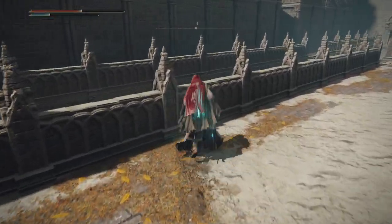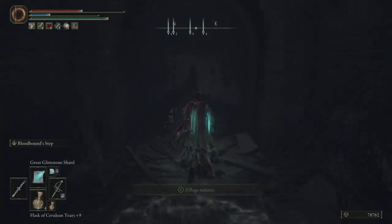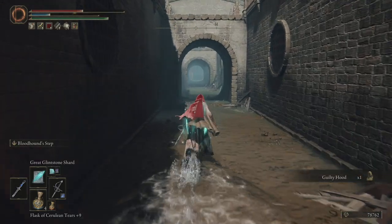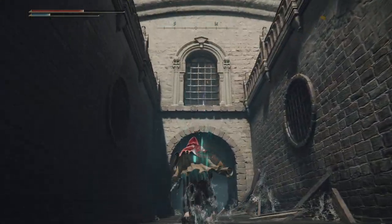Put some healing on the guy and go down. That's a guilded hood — I knew it was something, like you're about to get executed. Can't remember what that is. That's important — we need to go and get that.